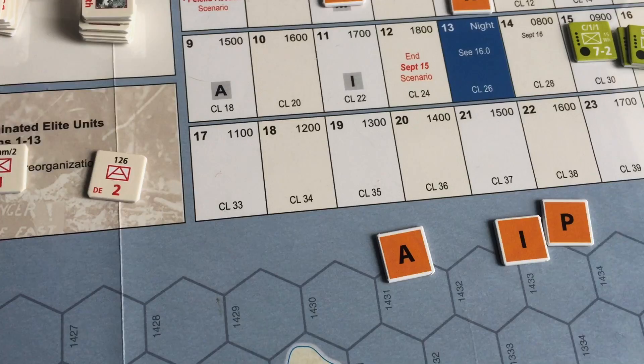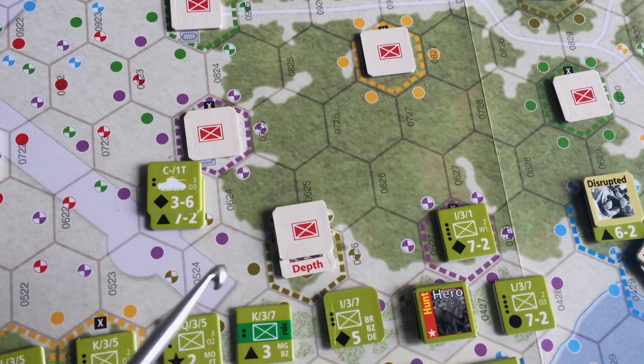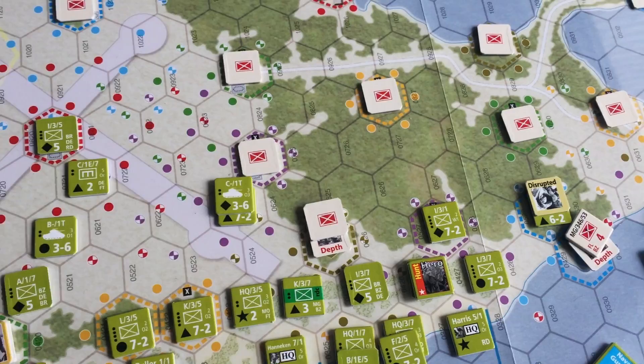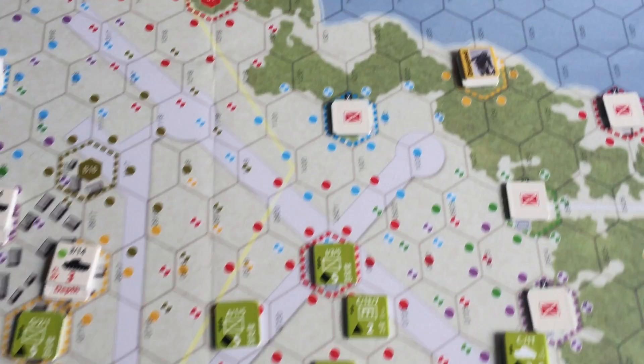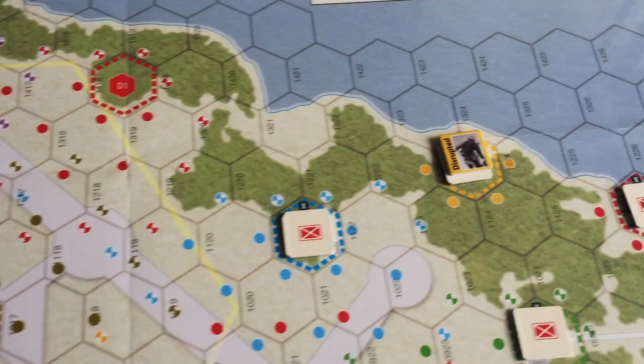The Japanese units are unrevealed — they are set up in pre-designated hexes, and events will cause them to be revealed during the course of the game. Additionally, events will cause them to attain a depth marker, which strengthens the unit or represents it at full strength. These are triggered by card events. There are also 15 unknown Japanese reserve units that can come in during the course of the game.